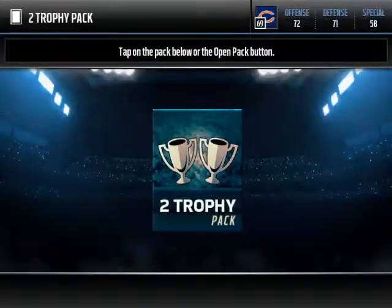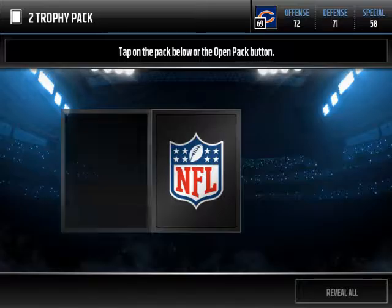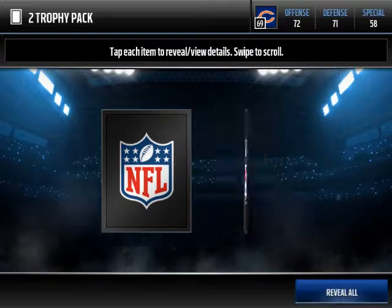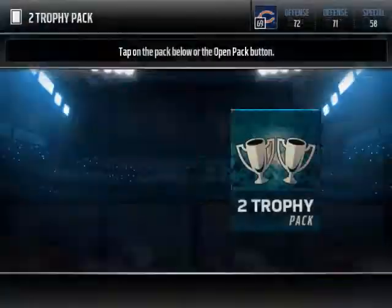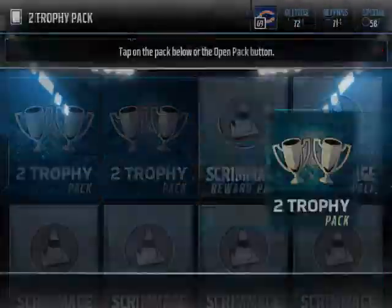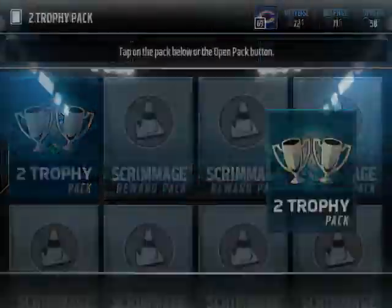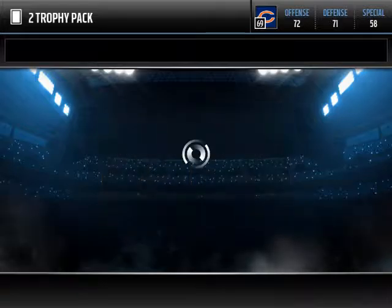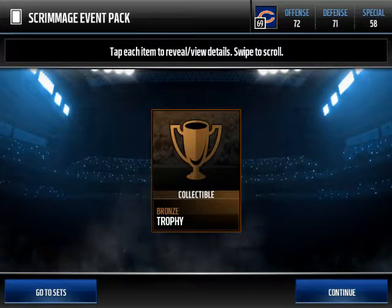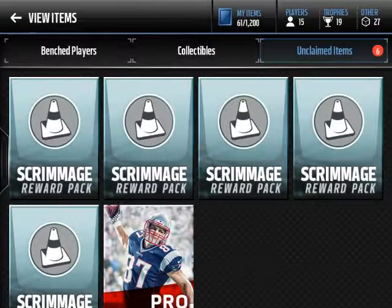Another bronze player. Let's go back to those trophy packs — I thought that was a gold there for a second. Another silver. We're getting a lot of silvers here — that's a good sign, a really good sign. That means we might get a gold here soon. There it is, there's the gold, like I just said! Let's see if we can get another gold. We didn't. Out of those we got quite a few silvers and we did get a gold, so we made our money back plus a lot — we did good.